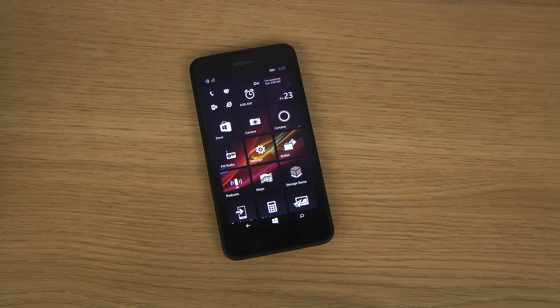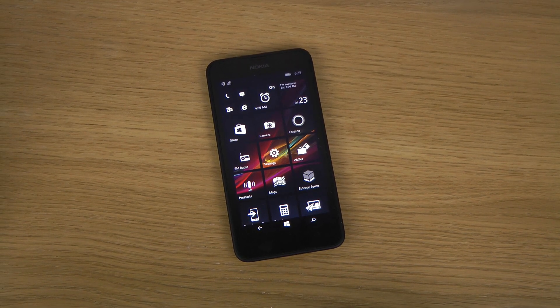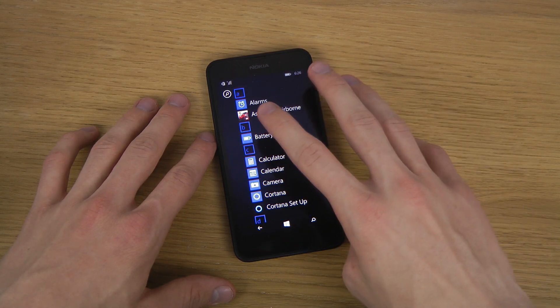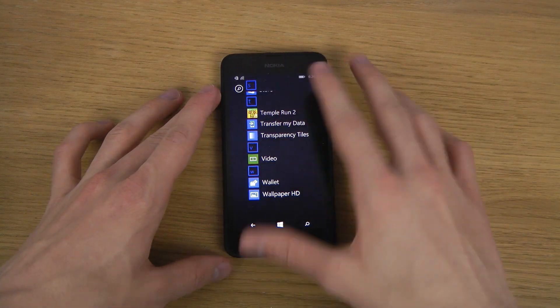Hey guys, so today I want to check out Temple Run 2 on the Nokia Lumia 630. This is a game that's now been released for 512 megabytes of RAM devices, which is pretty cool because it wasn't available for that earlier — only 1 gigabyte I guess. So let's check it out here. You can see I have a Xperia background, looks pretty awesome. So let's go to Temple Run 2.